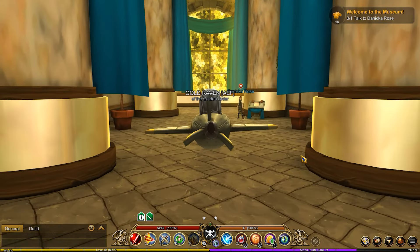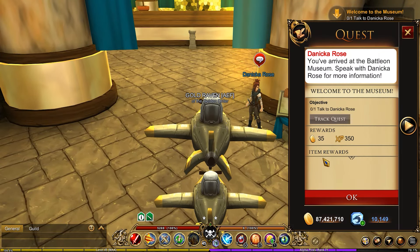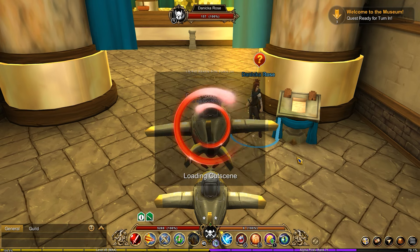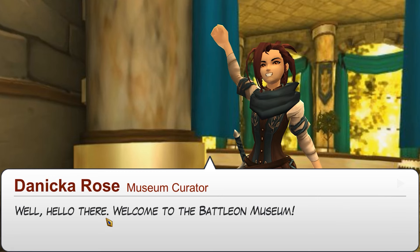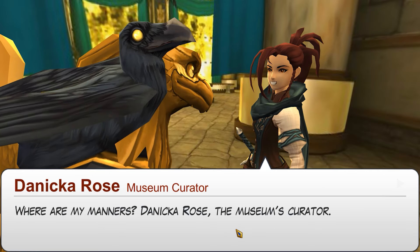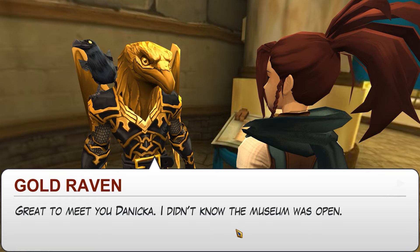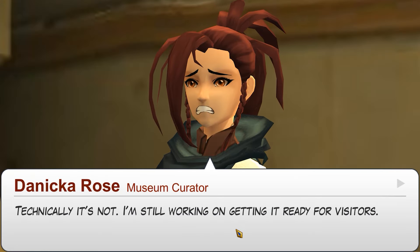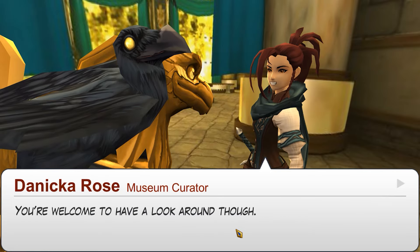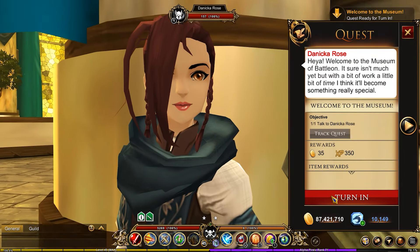Welcome to the museum. There's Danica — you've arrived. Talking to Danica: Hello, welcome to the museum. Where are my manners? Danica Rose, the museum's curator. Great to meet you. Didn't know the museum was open. That's technically not — still working on getting it ready for visitors. You're welcome to have a look around, though. Sounds fun, will do.